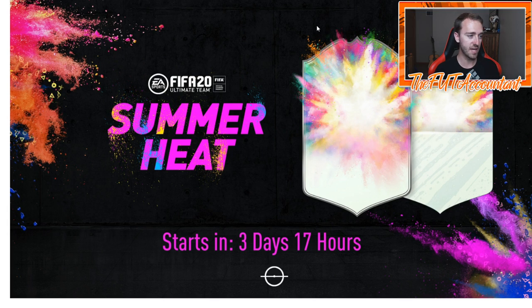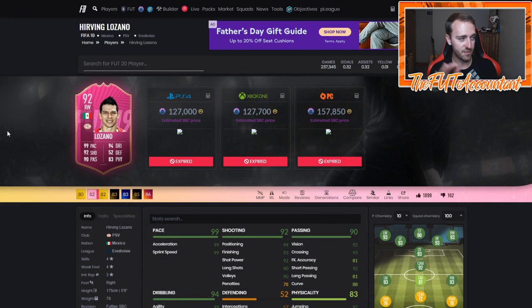Wednesday is when this promo starts, and they're basically just rebranding what Footies means — calling it Summer Heat but encompassing a lot of things underneath it. The card on the right looks like a rare gold card with notches at the top, and the card on the left has a more regal design with an outline and more vibrant colors that extend outside the card — more of a 3D model look.